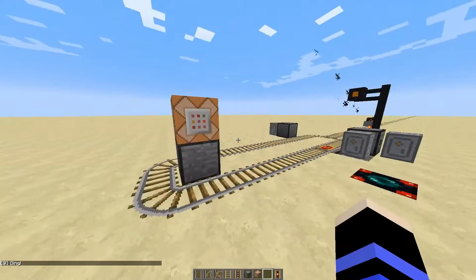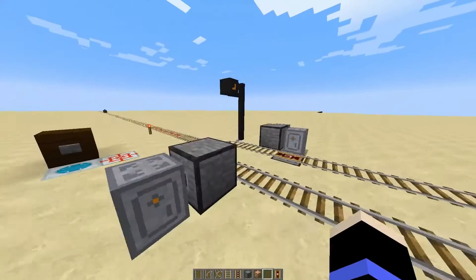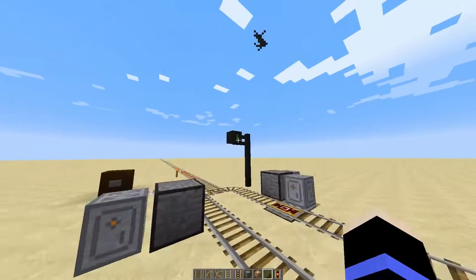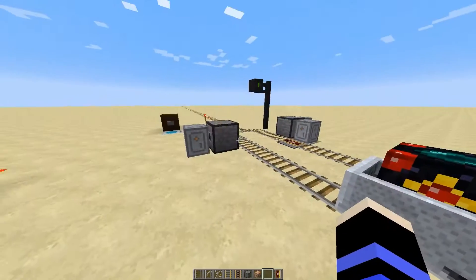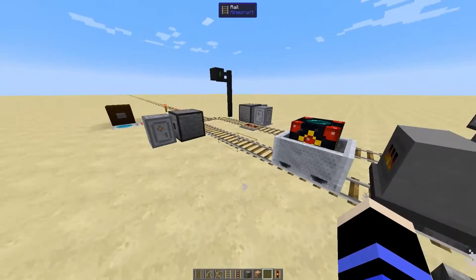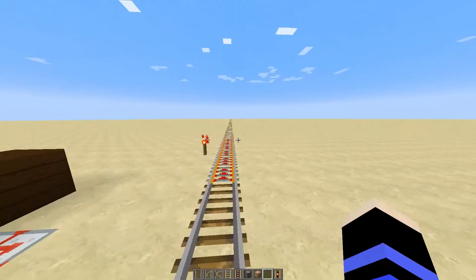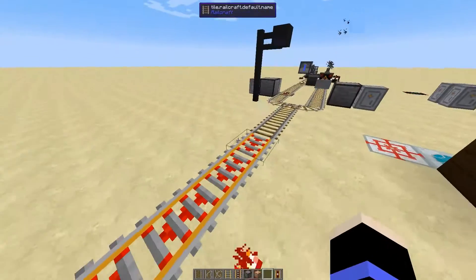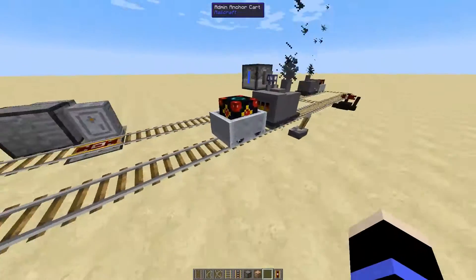Then we're going to get a ding in the chat from the command block, and then the locomotive is going to head back. Once it has arrived, the token will be checked back in and is once again available. Also, the token was checked back in when the train arrived at the other side and left the merged track. So, what we have is a single high-speed track, which means we don't have to have two lanes — one going in each direction — which can save you some costs on the high-speed tracks, because they can be a bit expensive when you're going large distances.